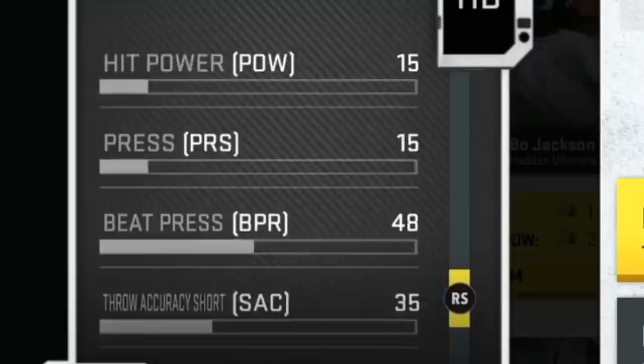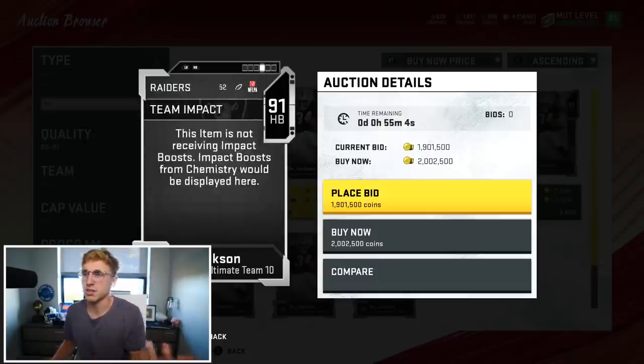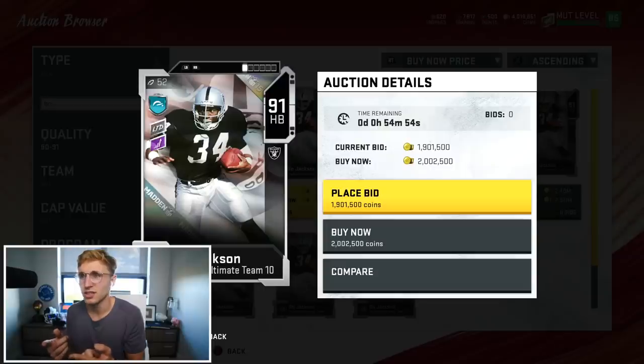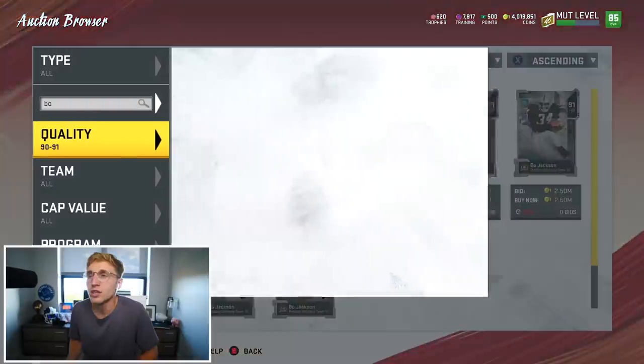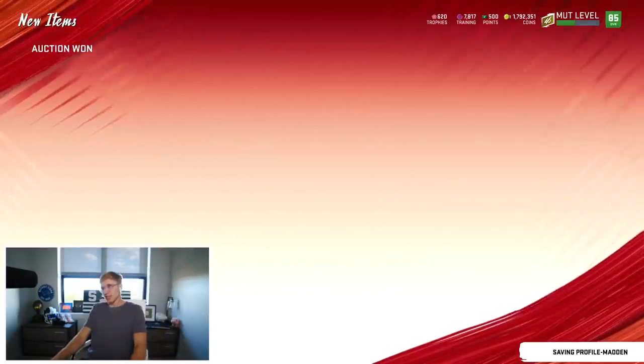I might just get Bo out there. So this is the 91 overall Bo Jackson for the Madden Ultimate Team 10 - it's the 10th anniversary of Ultimate Team. Alright, we're shelling out 2 million. Someone bought him while I was making an intro and now I have to spend 200k more. 2.2 mil - this is what I get for making an intro.